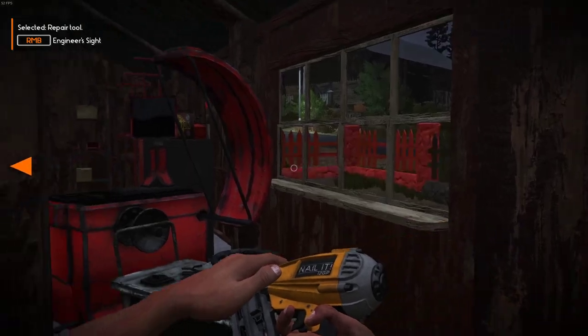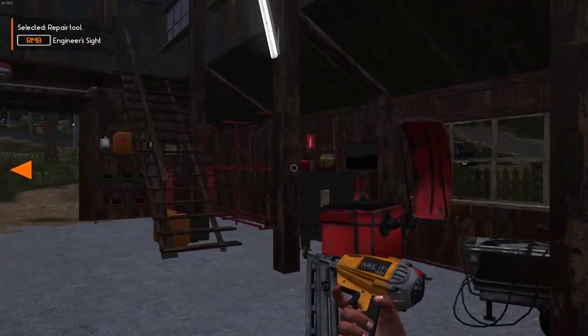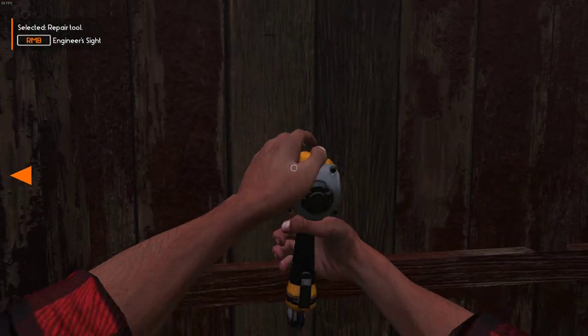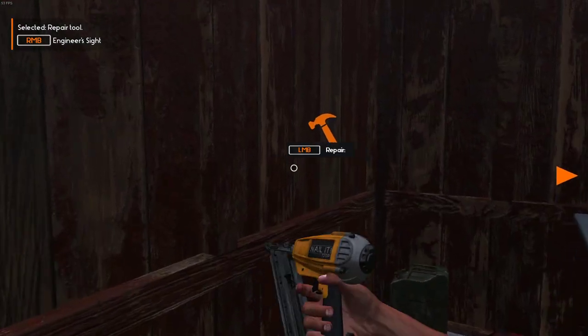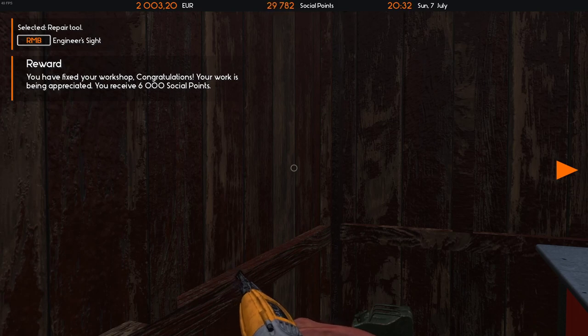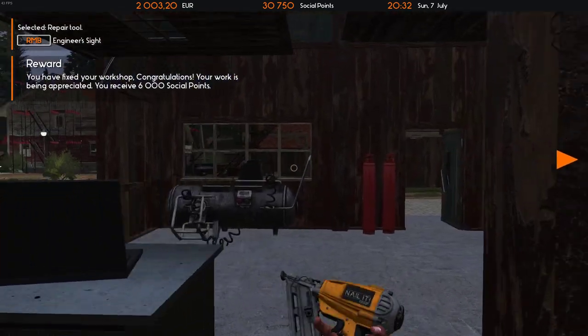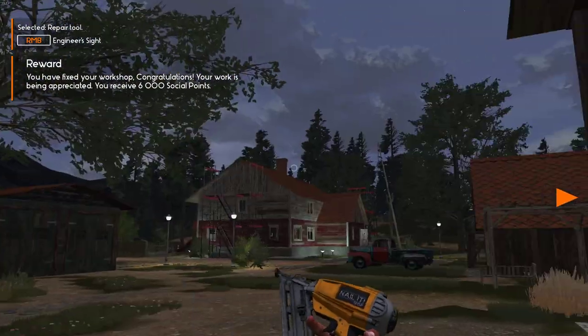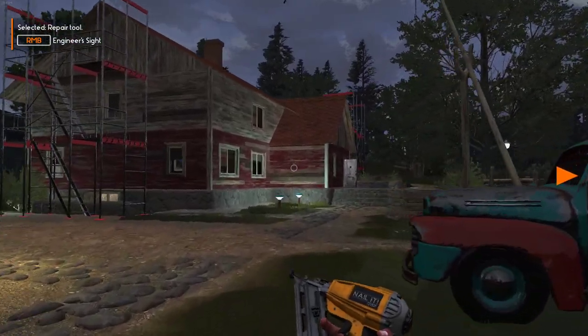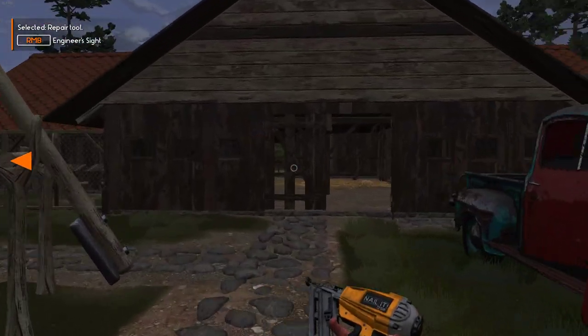You have finished the workshop. Congratulations, your work is being appreciated. Received 6,000 social points. I'd rather have the money. In this barn, there was one hammer right up in that corner and you can't get it for love nor money. But you can fit scaffolding in here so you can get it with scaffolding. So if you're having trouble, just chuck scaffolding in — nine times out of ten it'll work.